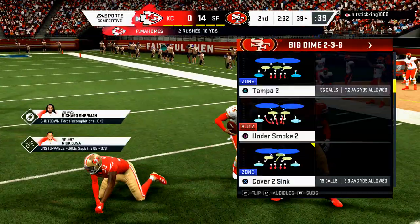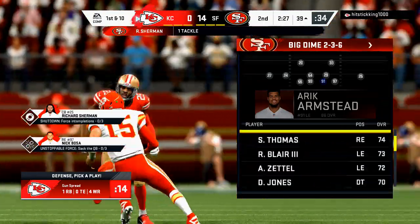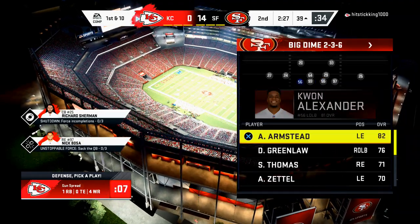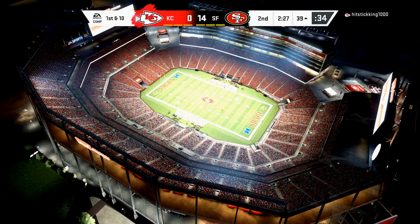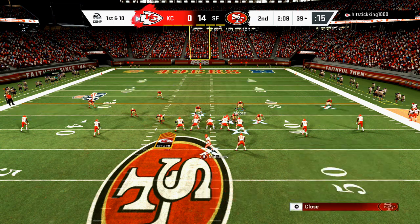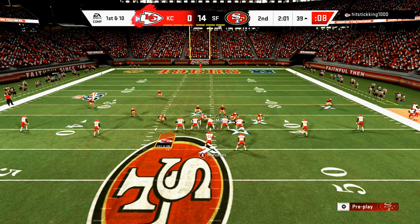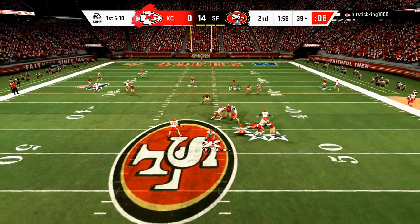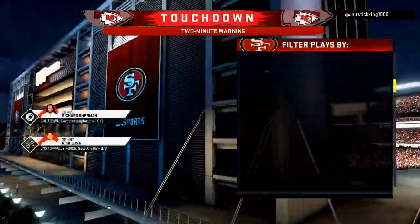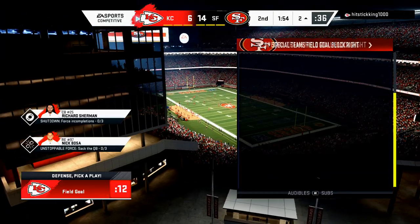He's showing scramble ability with Mahomes, so what I like to do if someone is scrambling with a quarterback is pick a specific player to be the spy. He's right-handed, so we're going to create a three-man blitzing crew on the left side and basically concede the rollout to the right. I forgot to put Fred Warner in the deep blue and got burned. That's why you really want to know your personnel with the Niners.